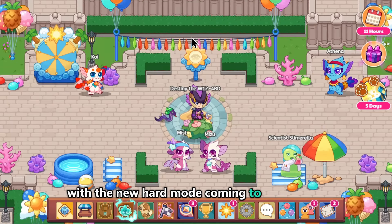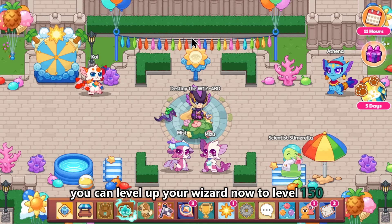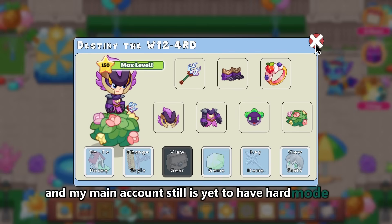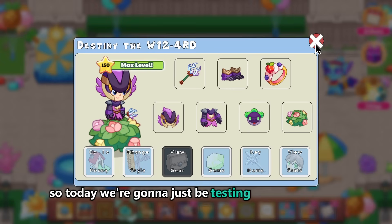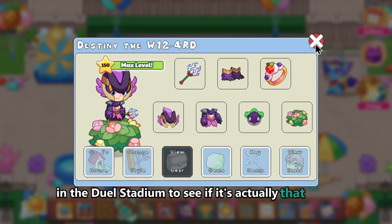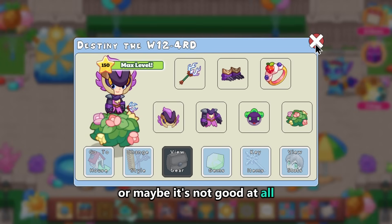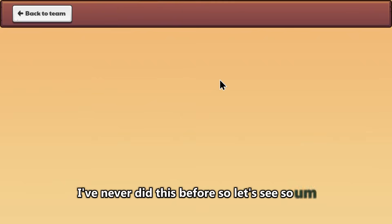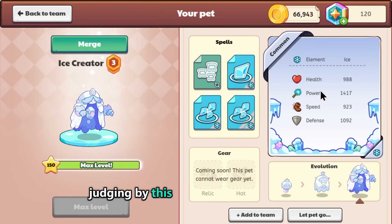With the new hard mode coming to Prodigy, you can level up your wizard to level 150, and that's exactly what I did — except this is a hacked account and my main account still doesn't have hard mode. So today we're just going to be testing what level 150 does in the dual stadium to see if it's actually good, or maybe provides the same stats as charge levels.